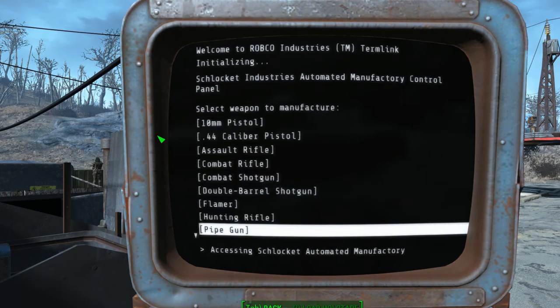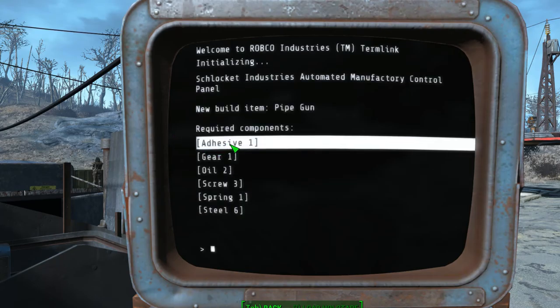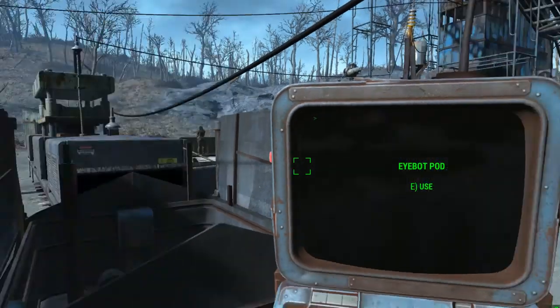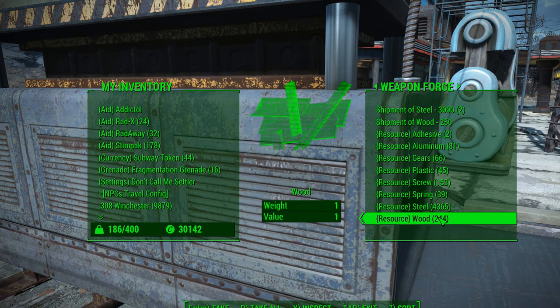Let's pick something that requires less — let's take a pipe gun. For that I need one adhesive, one gear, two oil, three screws, six steel, and one spring. This is probably why pipe pistols are so cheap — they use very few resources.